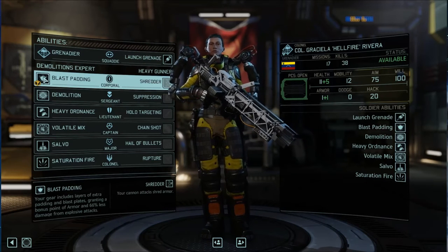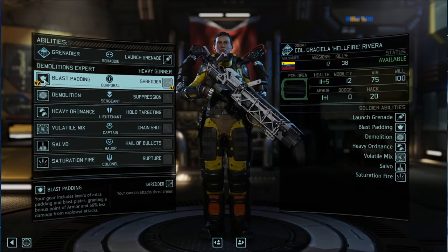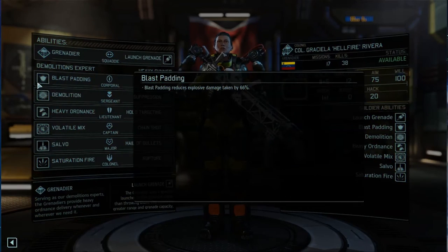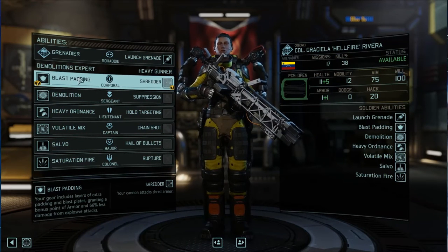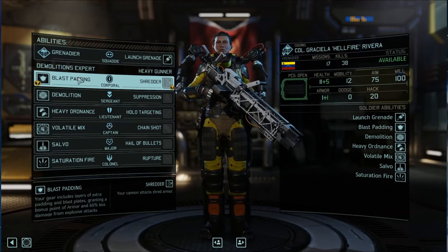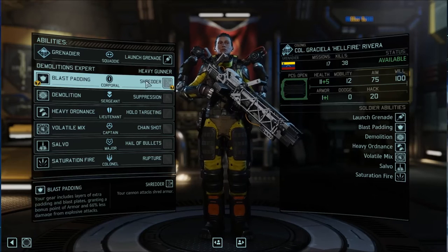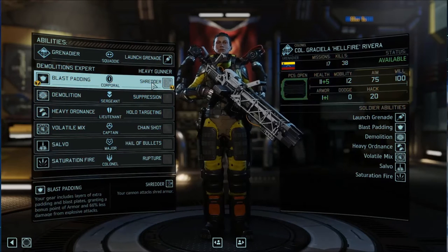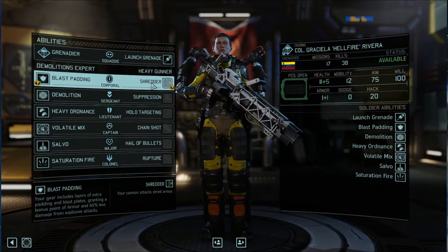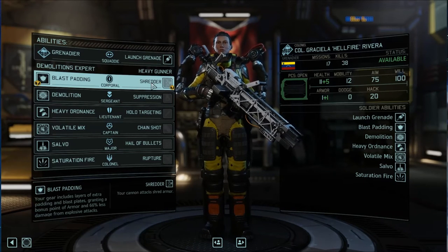At Corporal level you have Blast Padding or Shredder. Blast Padding gives you a point of armor and 66% less damage from explosive attacks. But since the Grenadier is actually shooting grenades from a farther distance and not that close to the enemy, I actually prefer Shredder. Cannon attacks shred armor, which is very important against guys that have armor — it shreds off one point, and more advanced cannons shred more, allowing your other guys to attack that target. I find Shredder to be more useful whether you're building Demolition or Heavy Gunner.